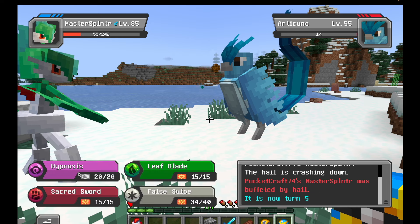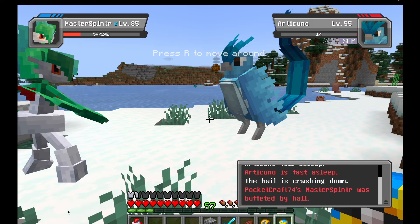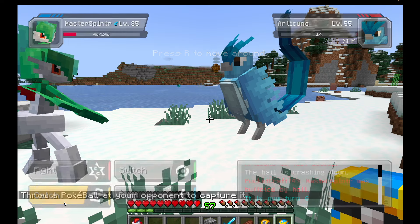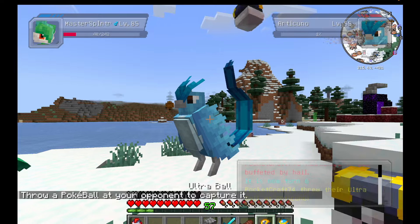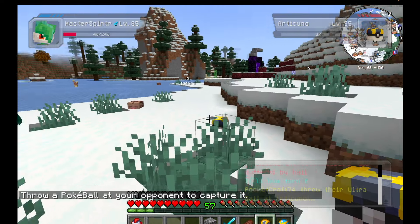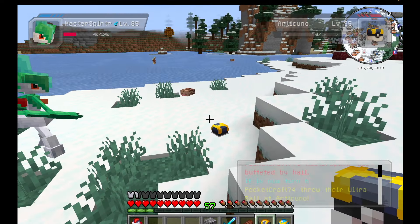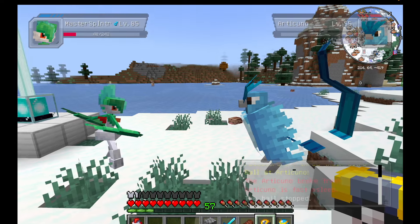Once he gets to round 10, we can start using timer balls because they will be far more effective than ultra balls — I think they're twice as effective after round 10. So once you get to this point it's honestly pretty simple: just keep him at low health and throw ultra balls and timer balls until you catch him.